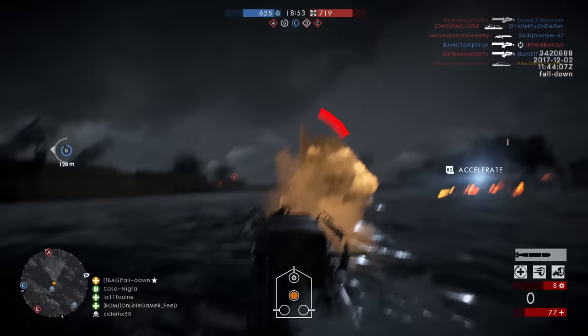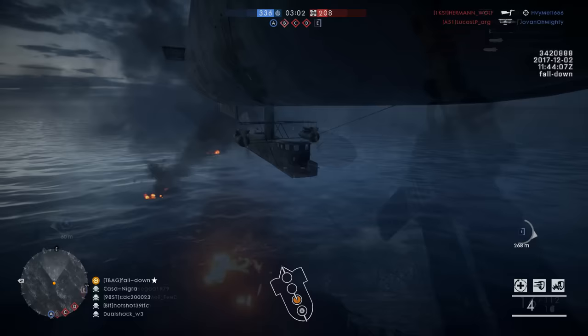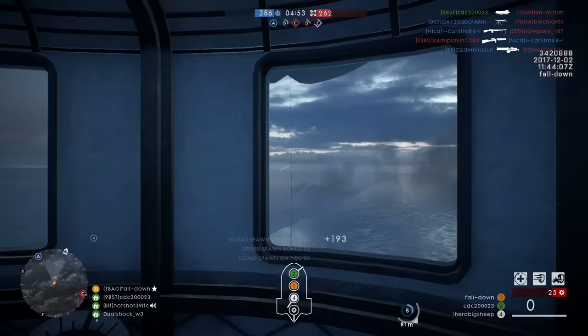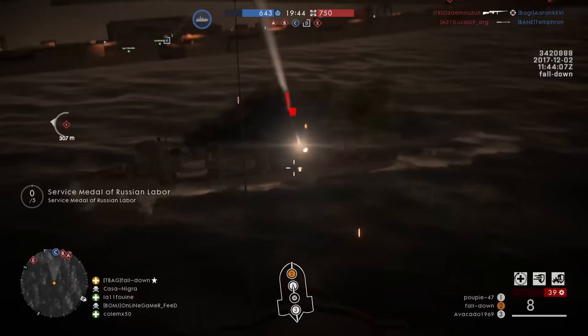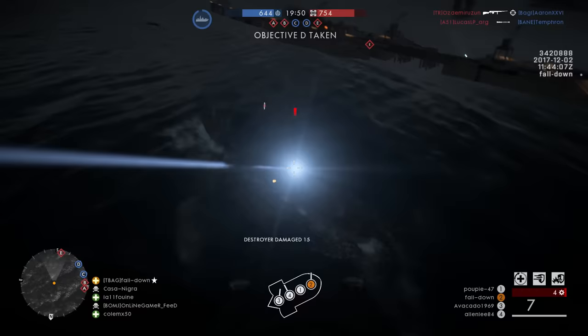Also connected to Turning Tides and only playable on those maps is the C-class airship. In the right hands, with a competent crew, this airship can destroy everybody. The driver has bombs and artillery; the gunner has a powerful cannon; the other two seats have an anti-air cannon on top and an automatic cannon with explosive shells. The big downfall though is that it's a sitting duck and doesn't have that much health, which is why it's ranked relatively low.